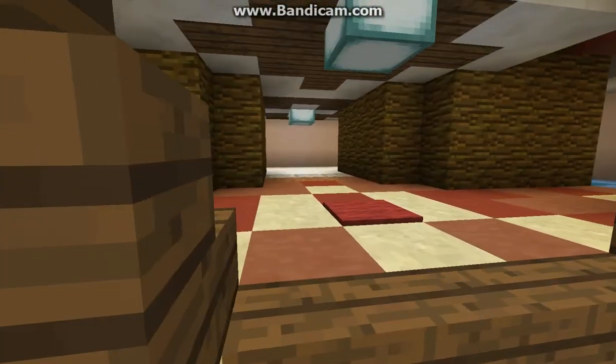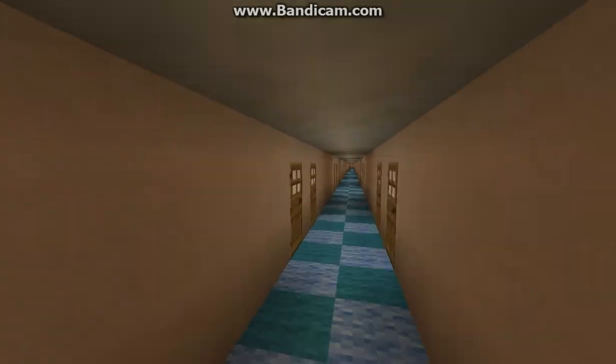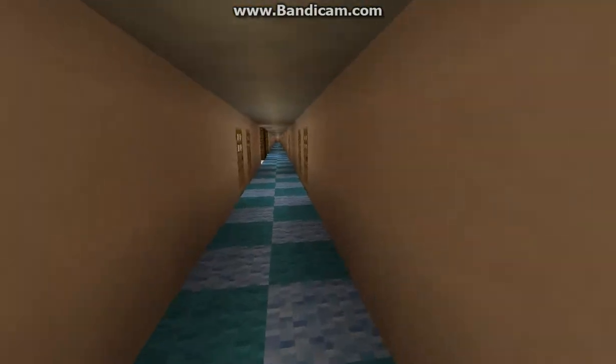Now we can come up here to deck two. I need to fix that too — still a work in progress, for sure. Here's a basic ocean view cabin. As you can see, it's very cramped, very small, just like the ones in the Norwegian Sky.